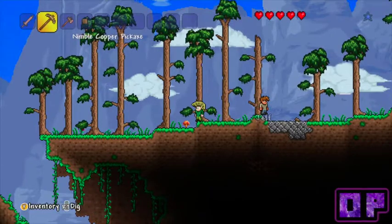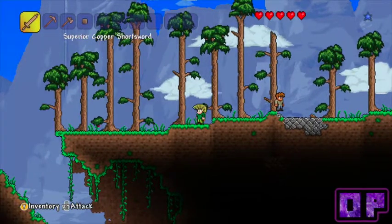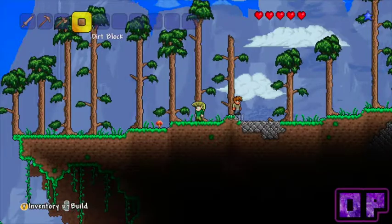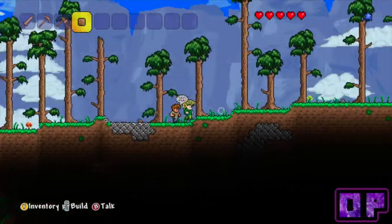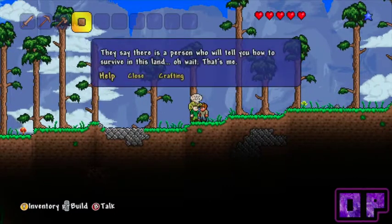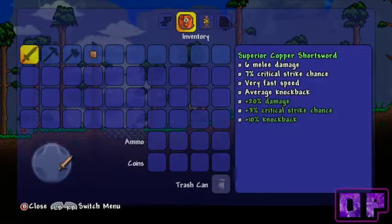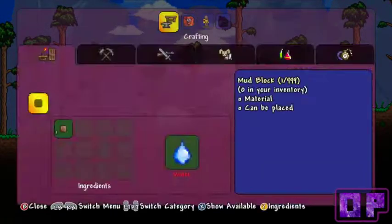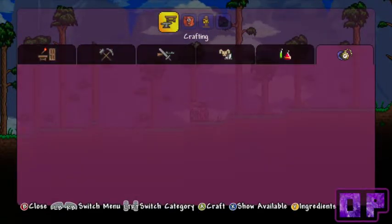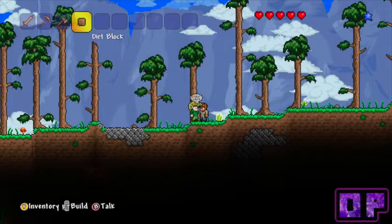You start with a set of tools - a nimble copper axe, a superior copper short sword, a copper axe, and for some reason a dirt block. This is Jeff - hi Jeff. They always have a random name. Basically this guy can help you with crafting. If you've got specific materials he will be able to tell you what you can use that material to make. Dirt is pretty useless though.